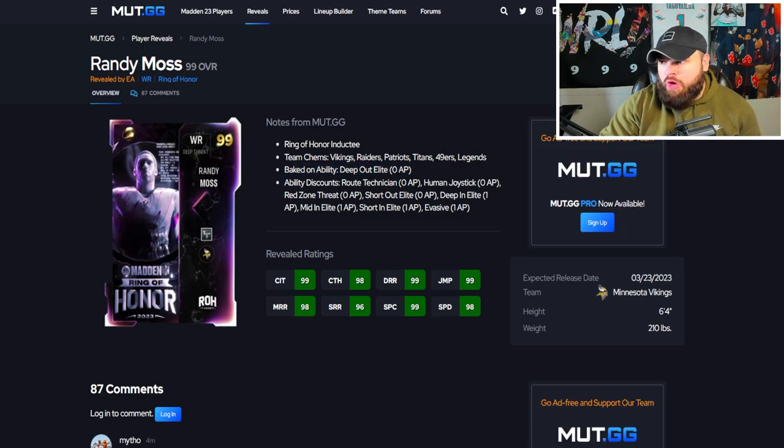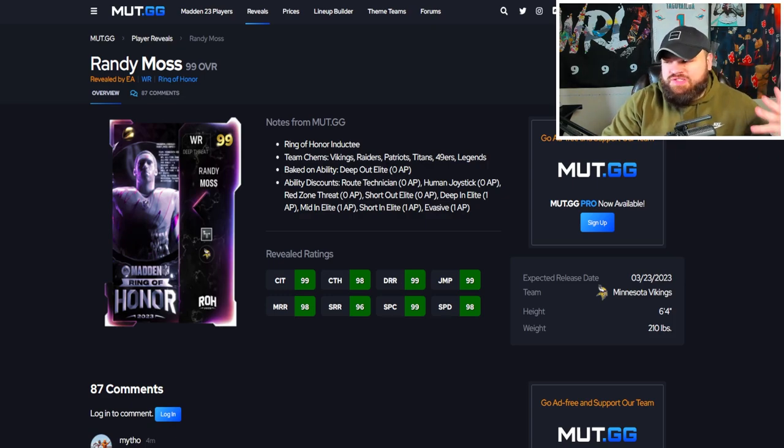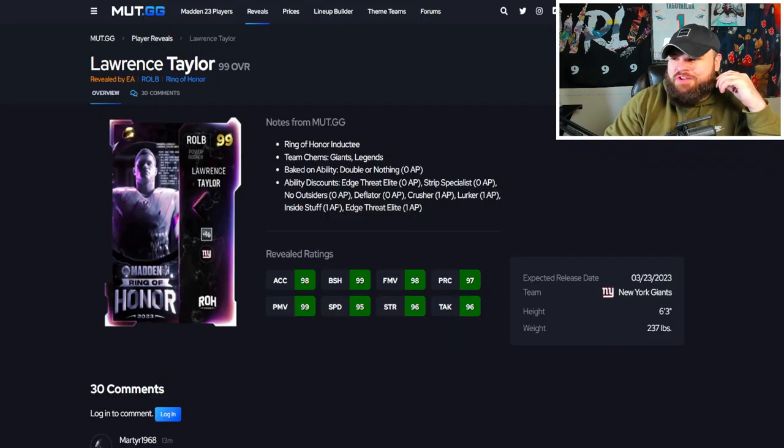After that we get Randy Moss — baked on zero AP Deep Out Elite, Route Tech for zero, Short Out Elite for zero, Short In Elite for one. It looks like potentially zero AP Deep Out, Route Tech, and Short Out all stacked — that would be absolutely insane. No matter how you break it down though, he'll probably get Route Tech for one, Short Out for one, and Deep Out Elite on top. It's basically like hitting the upgrade button on a Amon-Ra St. Brown game changer. He's 6'4, going to be 99 speed on any single team with great route running. I'll say he's top three receivers in the game — probably Randy Moss, Jerry Rice, and CD Lamb, with Herman Moore right underneath.